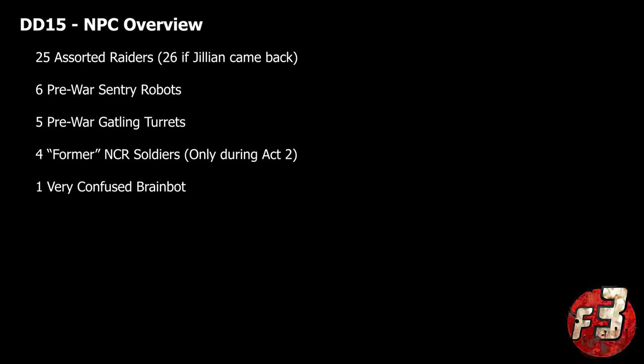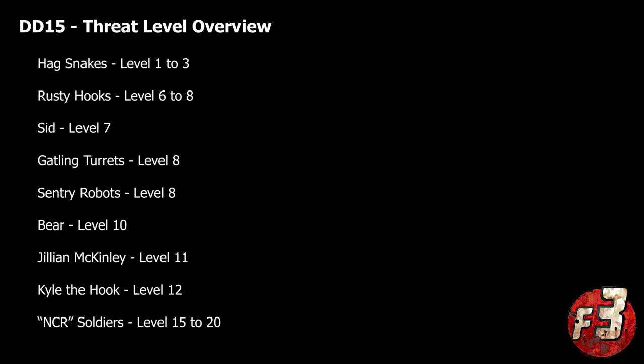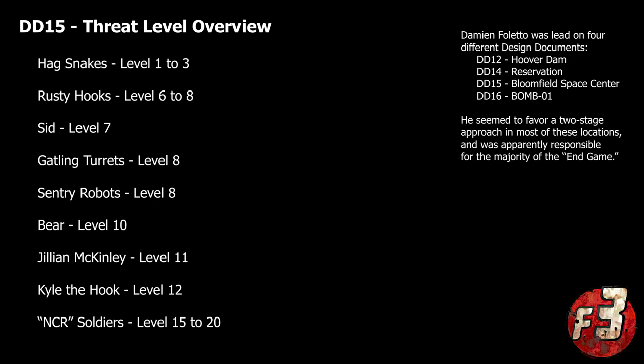One of the most important things to understand about this location is that much like the Reservation, it's an area designed with two distinct stages in mind. The player was clearly meant to visit this location at least twice throughout the main campaign: once towards the end of the game's first act after rescuing Jillian McKinley from the Reservation, and again towards the end of Act 2 once it became clear they would need to hijack the Hermes 13 space shuttle. This explains why despite being integral to the end game, the initial threat level was actually fairly low.